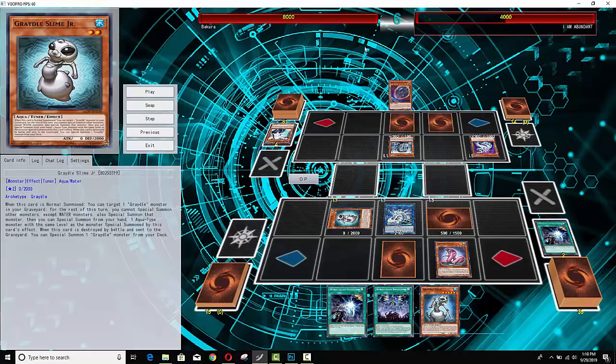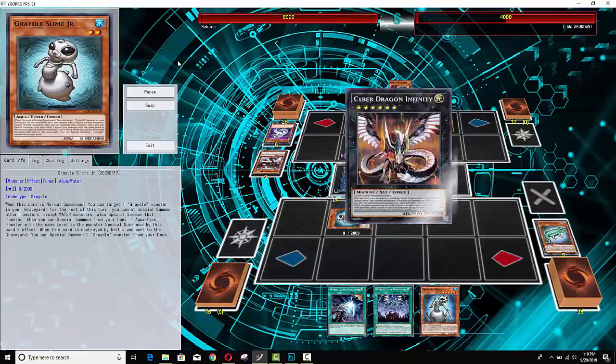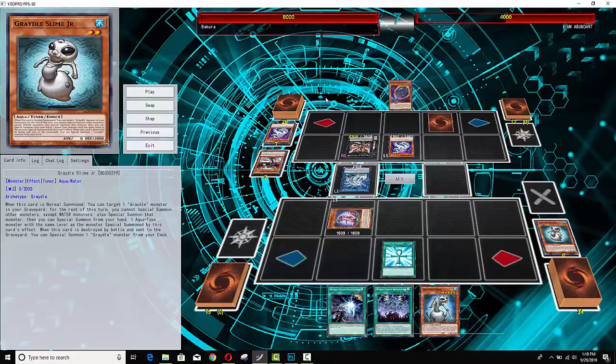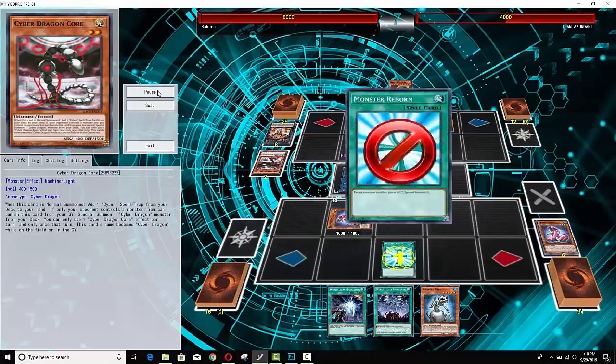He summons a zero attack monster — this means you don't gain any life points because it has zero attack, and to make things worse you actually get your life points cut in half. Yeah, this is a two-IQ play. At least he got Machine Duplication to make up for it, so his deck's trying to bail him out. He also gets the Overflow and things are actually looking quite good for him now. He'll go for Cyber Dragon Infinity — he'll probably have to negate one of the Gradele cards otherwise he'll get his Infinity taken.